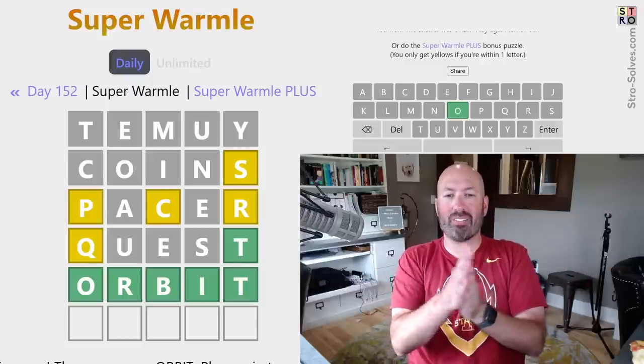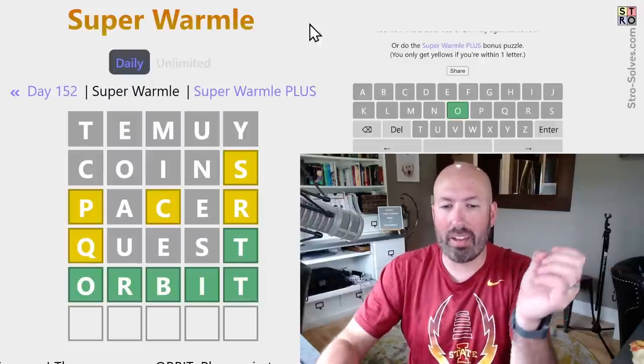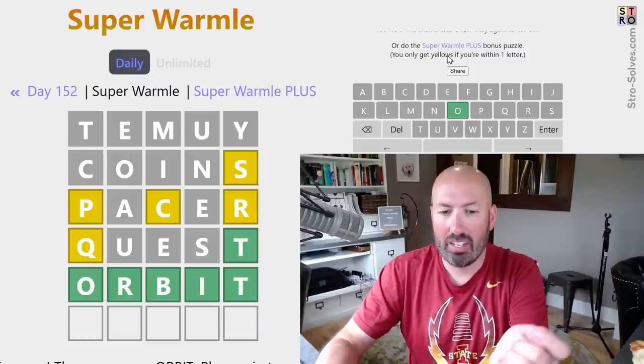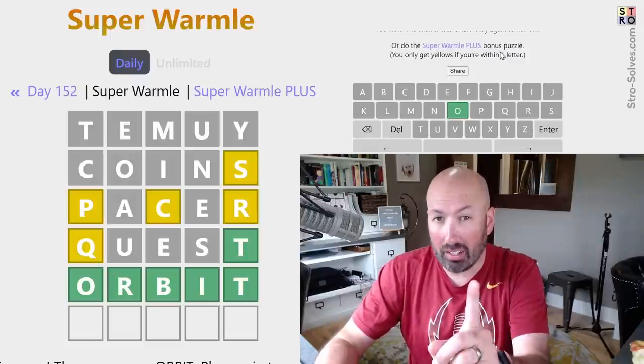It was orbit! Cool. So that was the Super Wormel. Now there's a Super Wormel Plus — I can't forget to do this one this time. The way Super Wormel Plus works is you only get a yellow if you're within one letter. So this should be difficult.